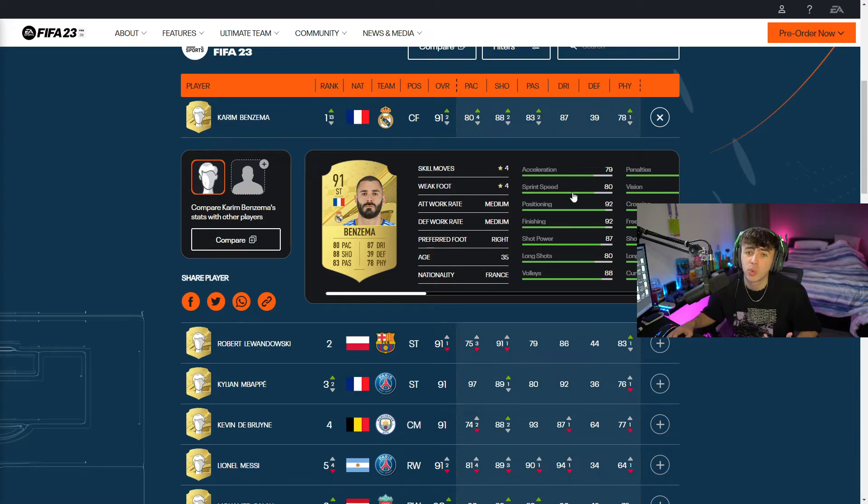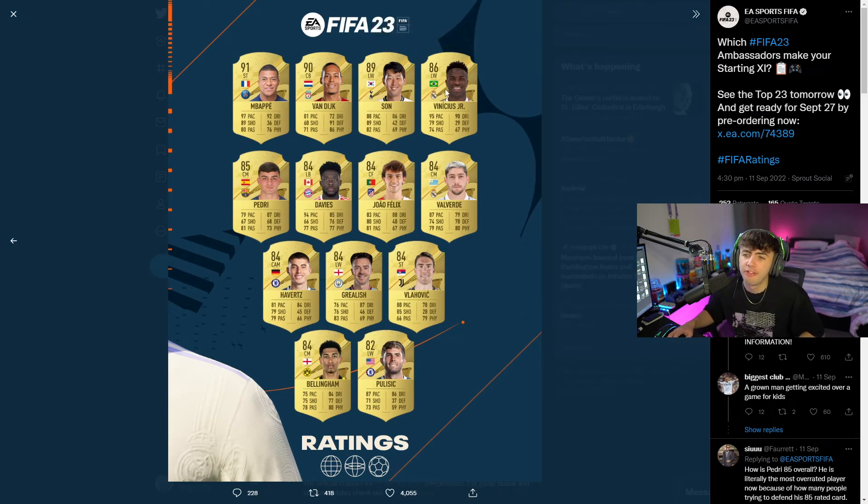Those are all the FIFA 23 stats. A few more ratings to look at - we've got from Vinicius Junior all the way down to Pulisic. Vinicius is at 86 with 95 pace and 90 dribbling - looks like a really good card. We've got Pedri at 85, Davies at 84, Joao Felix at 84, Valverde at 84, Havertz at 84, Grealish at 84, Vlahovic at 84, Bellingham at 84, and Pulisic down there at an 82-rated card. These are the ambassadors for FIFA 23, which is why they're all featured here.